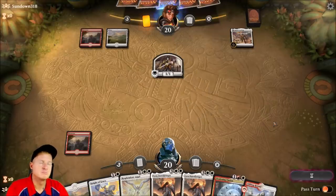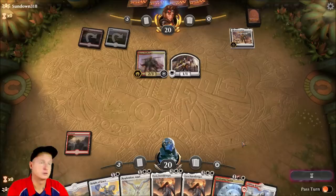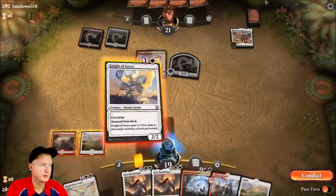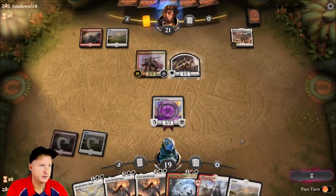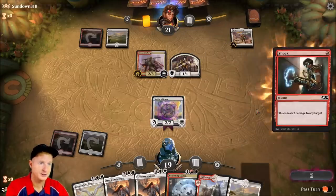Opponent is on Boros. Boros dealing more damage — we'll slow our opponent down hopefully a little bit with Knight of Grace at least. That vampire can't attack. Challenger's a threat. We did draw another land, which is amazing — we're gonna need all of those.